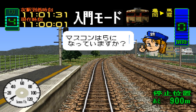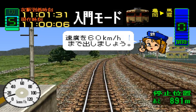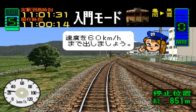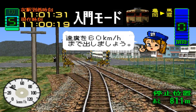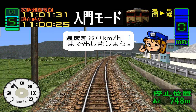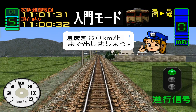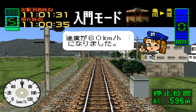Alright, so we're off. We've got to reach up to 60 — basically, it's giving us a tutorial. We've got to reach up to like 60 kilometers an hour. It's not necessarily difficult, but... basically the whole game is you going from station to station, but you've got to stop at the stations and you've got to do it yourself perfectly using the controls. We've reached 60 now.